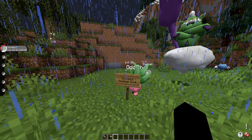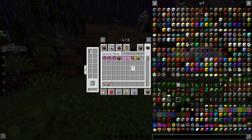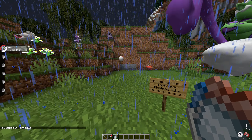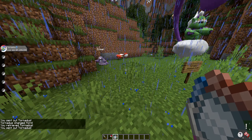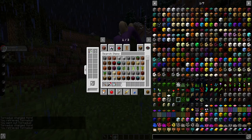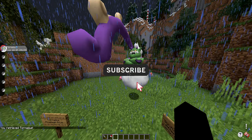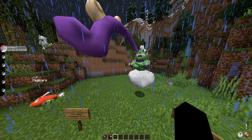If you're wondering how to transform Tornadus into his therian form, you need the Reveal Glass. You basically spawn him in, right-click him, and he'll transform into his therian form. I don't believe the therian forms can spawn in the wild, but I do think they can spawn in raid dens, so there's always a chance of encountering that form. If you want me to do an in-depth guide on the therian form, let me know in the comments down below.